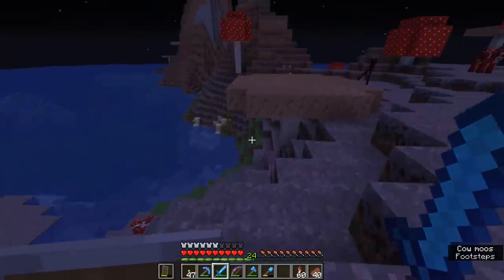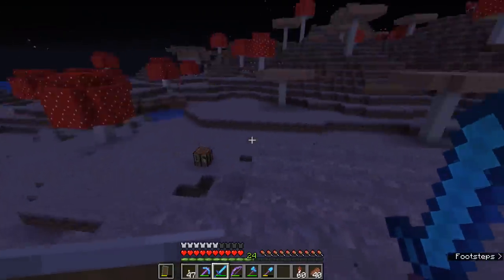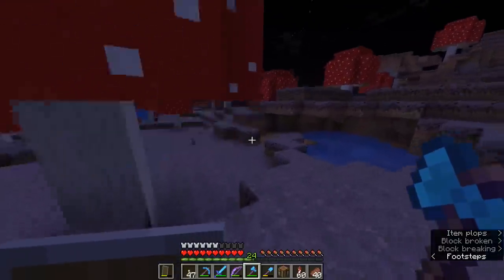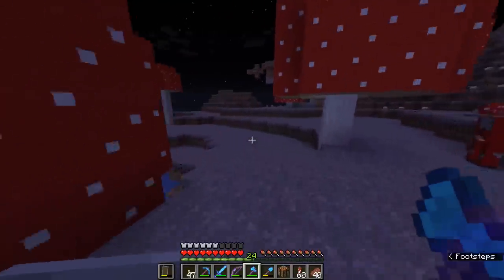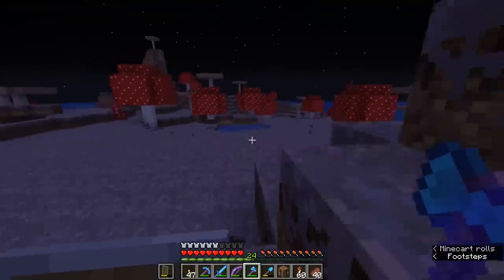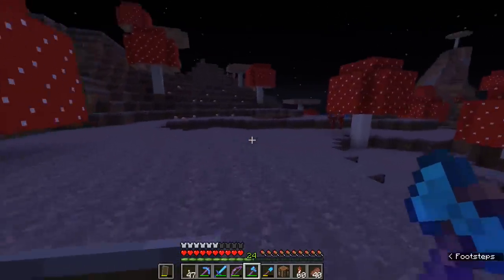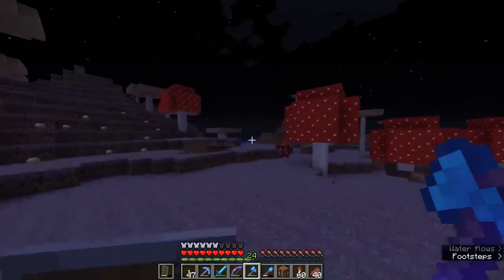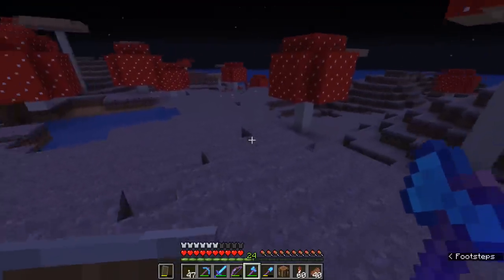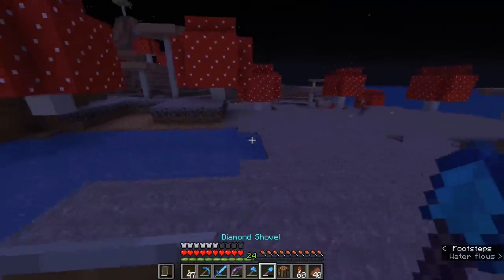I think the main reason these endermen are running around is because they are capable of teleporting, so they can just kind of wander around anywhere they want to. The fact that there are no mob spawns on these islands actually makes them a really great place to start a base if you can find one. You don't need to worry too much about lighting, you don't need to worry about monsters coming out at night. You can just relax and build here — though you'll have to bring some saplings of your own if you want trees, as you won't find them on a mushroom island.